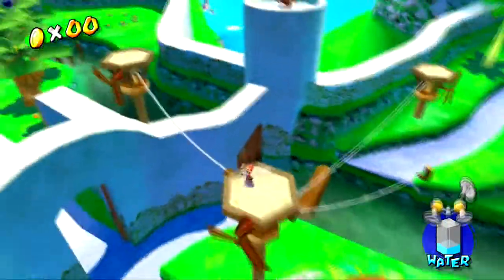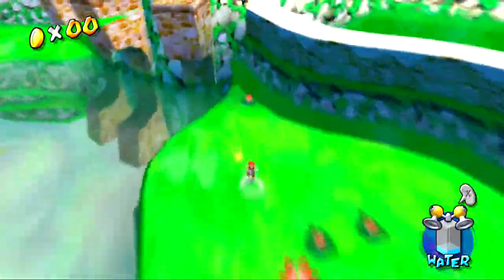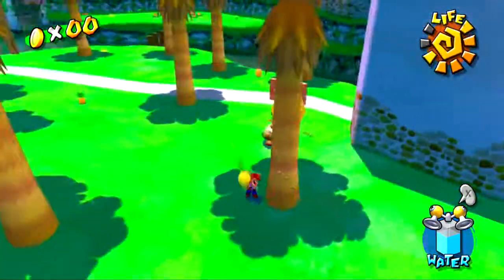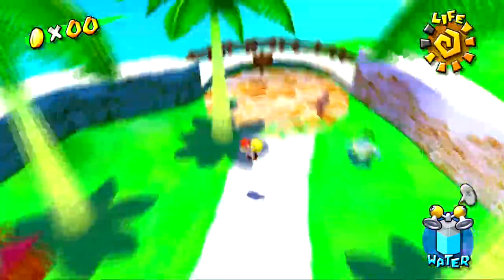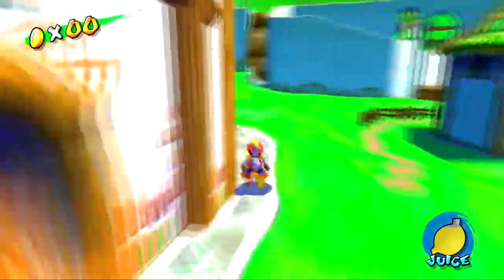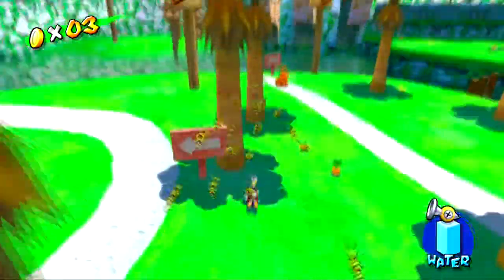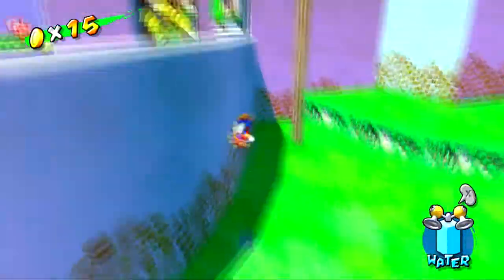Some blue coins within other missions may not be obtainable all at once. For example, the piazza you spray — that one can be in any mission except episode one, but it's located in different spots depending on which mission you select. There's also another piazza only available in episodes five, six, seven, or eight. Yoshi is also required for some blue coins, and he's located at the beginning of Bianco Hills and wants random fruits.